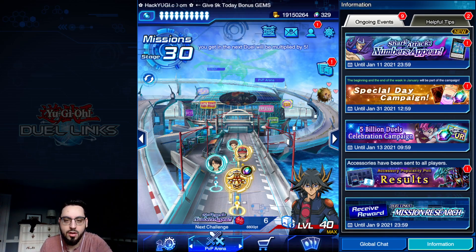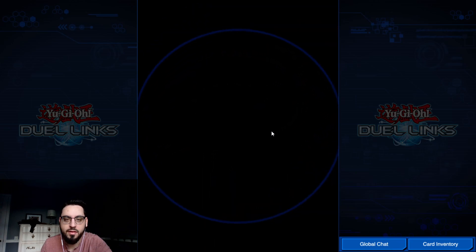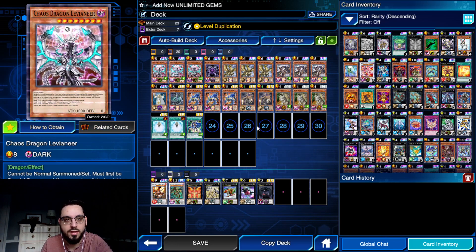What's up guys? It's your boy Kazaris, back with another fun little deck profile, and today we have Thunder Dragons. Chaos Thunder Dragons, Chaos Dragons, whatever you want to call it. The deck revolves around using all of the Thunder Dragons, which are both light and dark, and using Chaos Dragon Levianir for your huge power plays and big pushes.